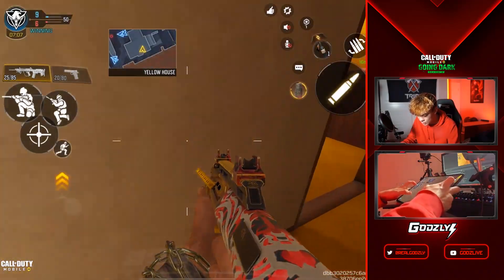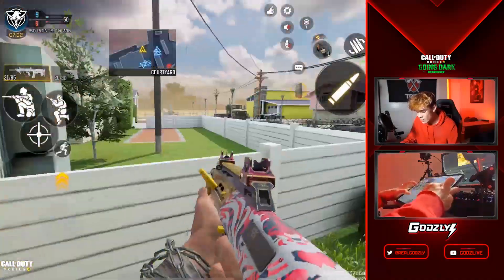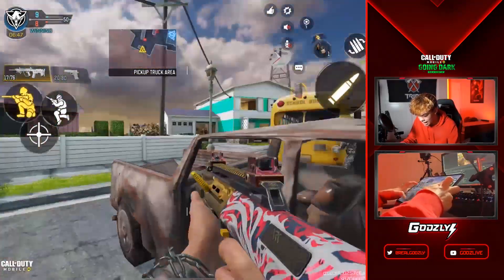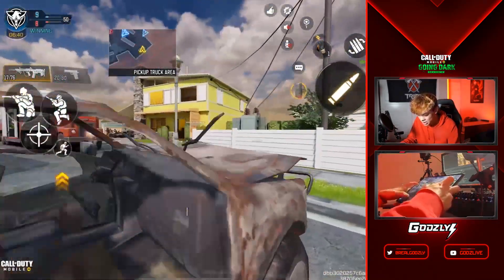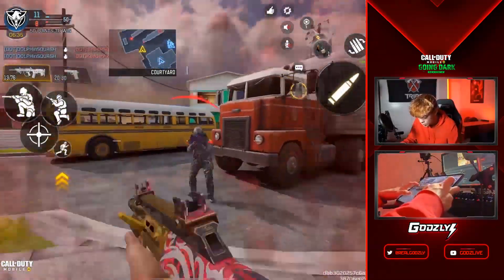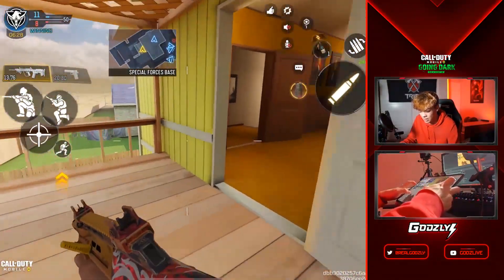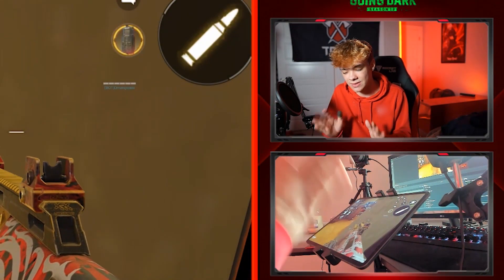This gun also has pretty decent hip fire, so if you get into a close range gunfight and don't have time to ADS, try hip firing — it might save you. It's also super strong on head glitches because you can beam people at medium to long distance, and if they get close it has solid fire rate and 60 damage. You can even challenge head glitches with this weapon, just make sure you're not too far away. Vertical recoil is pretty easy to control — just drag downwards compared to horizontal.